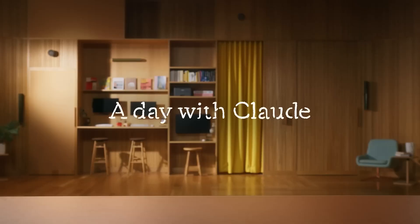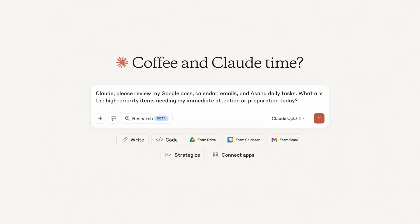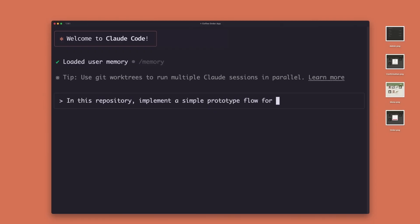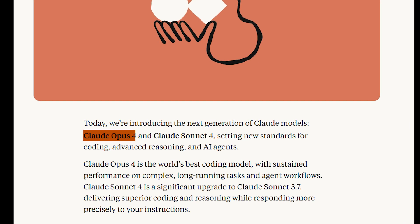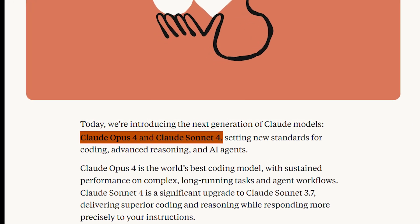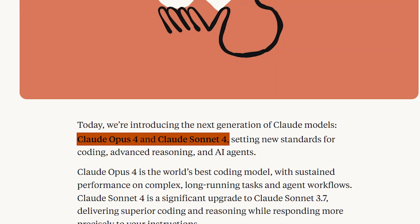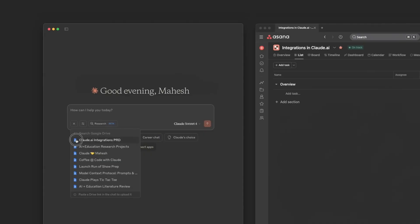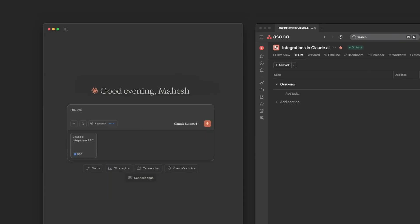Claude 4 was released yesterday, and it's amazing. Claude was people's favorite coder and creative writer for a while, before the latest Gemini 2.5 Pro came out. And now it seems like Claude is back on top again. Anthropic announced both Claude 4 Sonnet and Opus. By the looks of it, Sonnet is just as good — I tried both of them extensively. They are noticeably better than the previous generation, but I don't see any difference between the two, while Opus is supposedly bigger and more expensive.